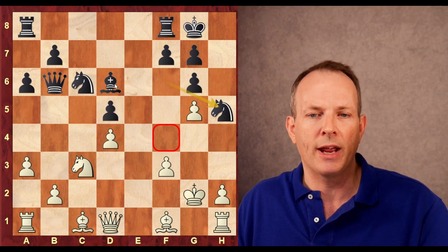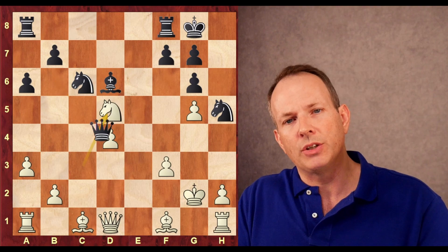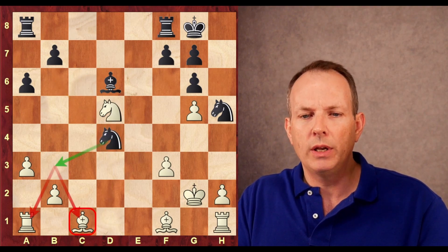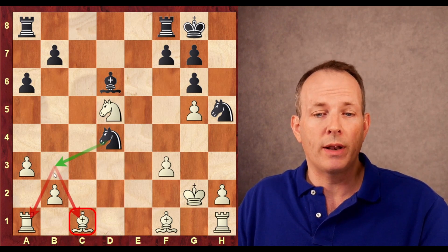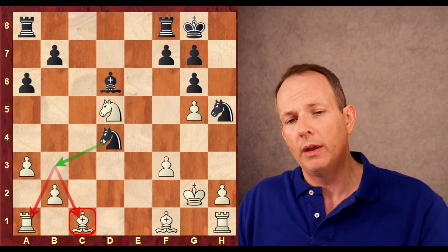Instead, what he does is play e takes d4, counterattacking the knight on c3, so he doesn't have to go into that variation. e takes d4, and now knight to h5 — putting a lot of pressure on the vulnerable weak f4 square. This would be a great place to settle a knight. If he could exchange off these dark-squared bishops and put a knight on f4, Magnus can be in big trouble. Knight takes d5, queen takes d4 — they exchange central pawns. Now black has a good position, threatening to get rid of white's two bishops.